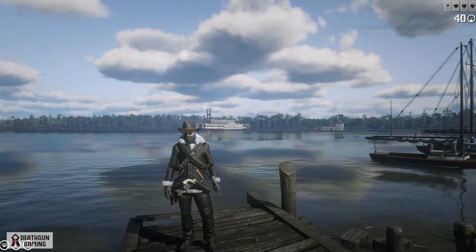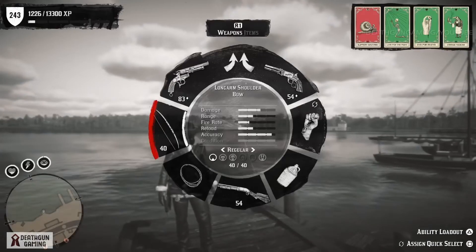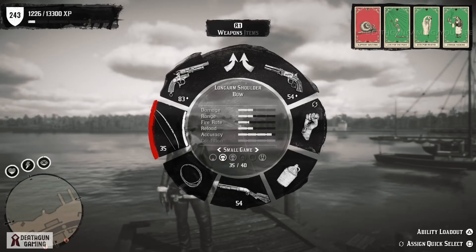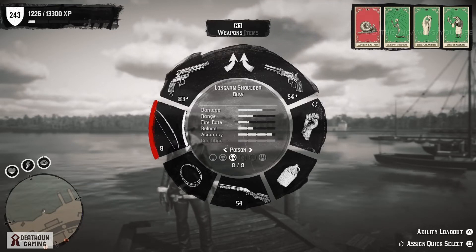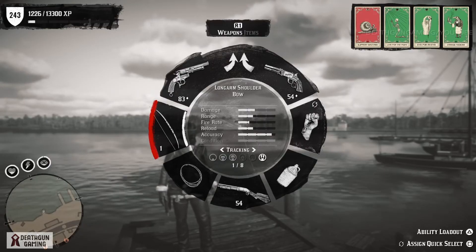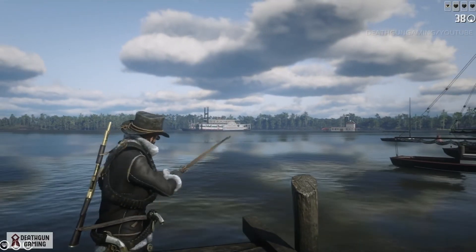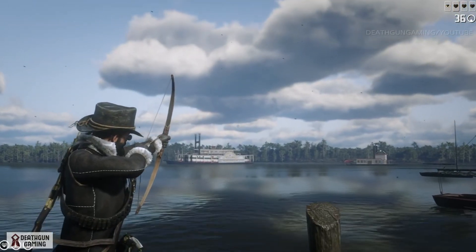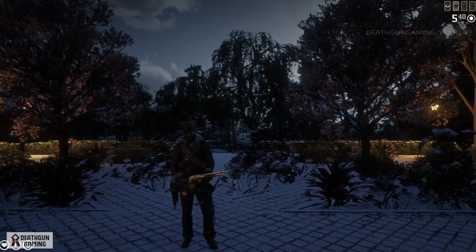The next weapon I want to talk about is something you might already know if you've been watching my live streams — I'm in love with the Bow. The Bow came out of nowhere for me. I started using Slippery Bastard very late even though I had it at level three, and the Bow with Slippery Bastard is a match made in heaven. We have tons of different arrow types, with two favorites being incendiary arrows and dynamite arrows. Fire arrows prevent enemies from shooting back for a bit and dynamite arrows blow up anything in the way. It's the only weapon where you can do silent or sneaky missions, and it's very cheap.